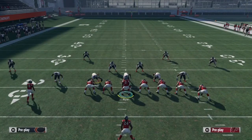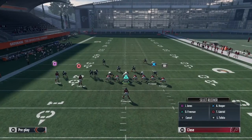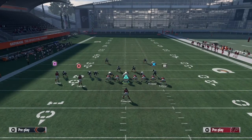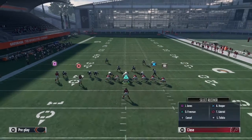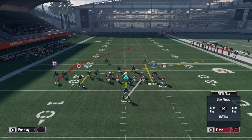Now I'm about to show Cover 2 man-to-man coverage. Same setup — put Circle on the slant, smart route that square route, X on the out and smart route that out, or put him on a curl. The out works better against Cover 2, so that's what you should do. The reason I sometimes use X on curl is because I'm going to show you how to beat Cover 3 after this.